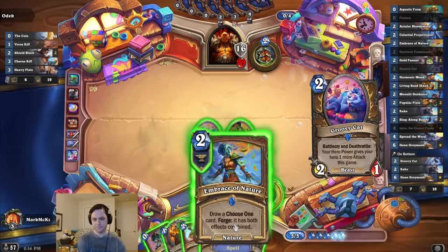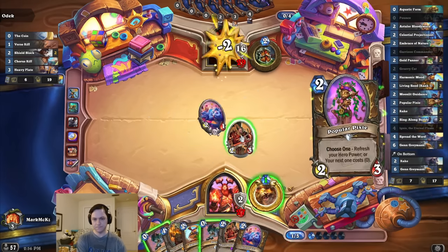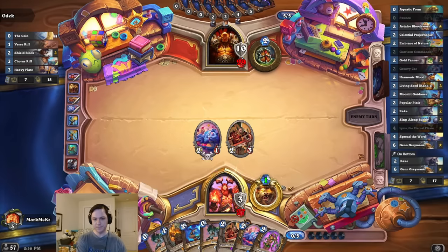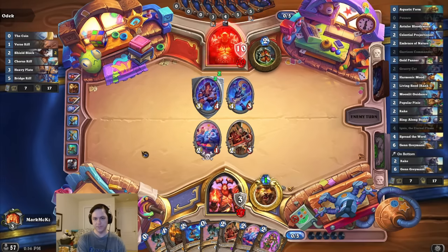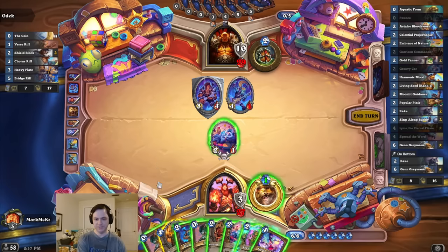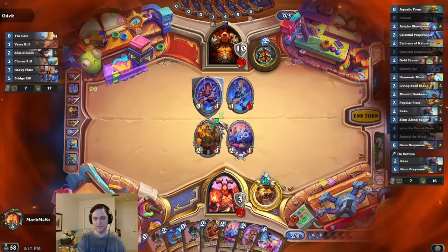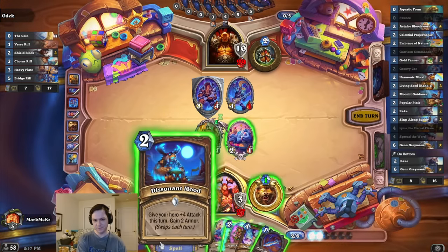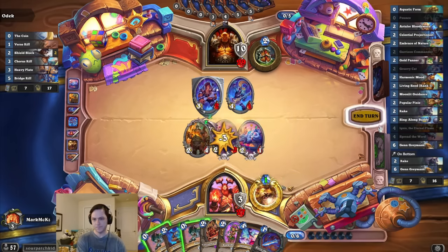Got a cat. I'm going to grab the Pixie and get the Ignis going. I'll probably play Ignis and the cat next turn. Still missing Singalong Buddy. He hit a good draw — that's a rush minion. I could waste Double Pounce or something. Seems a little not great. I feel like just the two damage is probably fine.